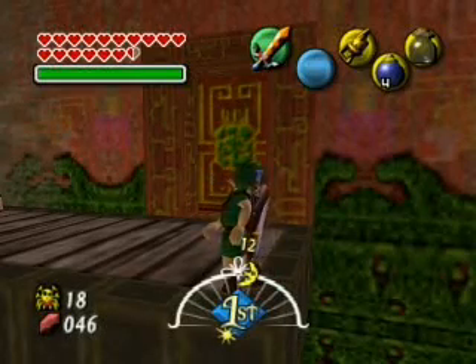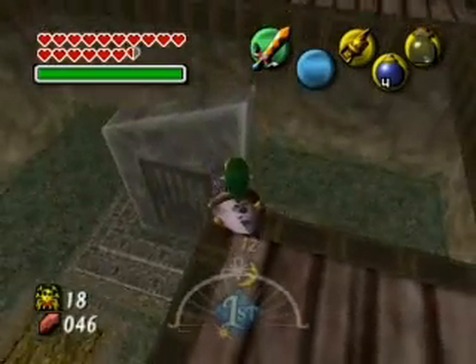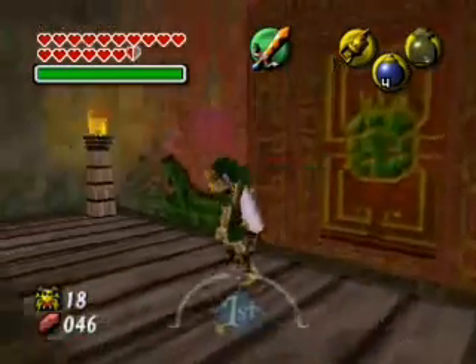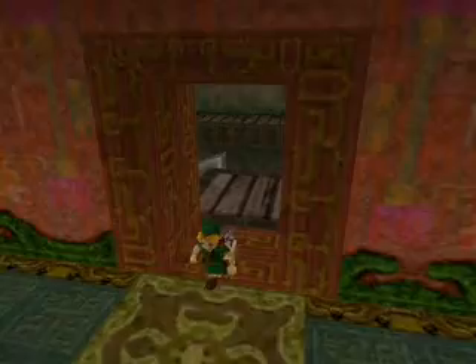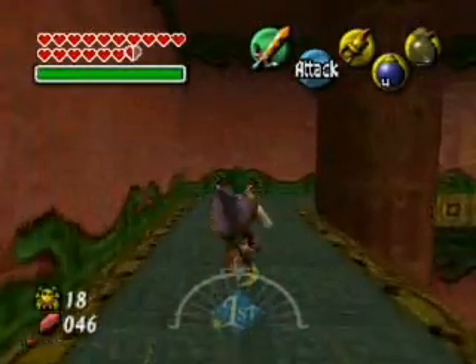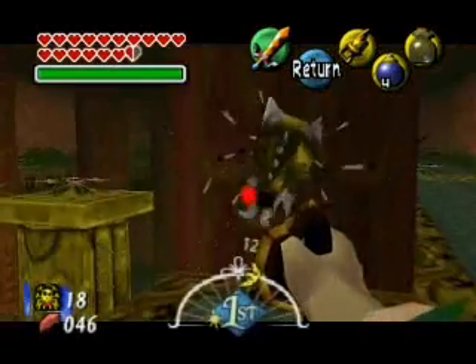Well hello there everybody, this is Nintendo Death Machine here, bringing you another episode of Let's Play The Legend of Zelda: Majora's Mask. In the last episode we got 18 Gold Skulltulas, and in this episode we are going to get the remaining 12 that are left for us to find. So let's go ahead and jump right into this.